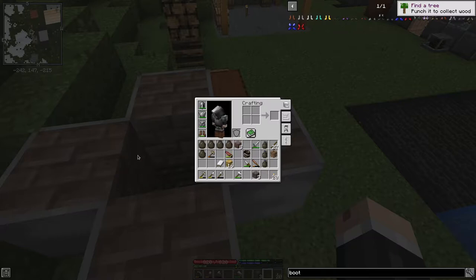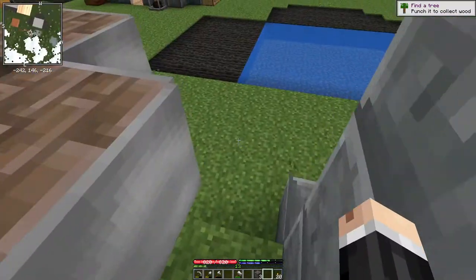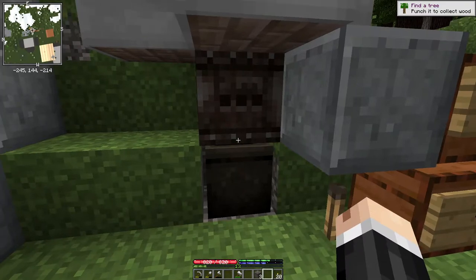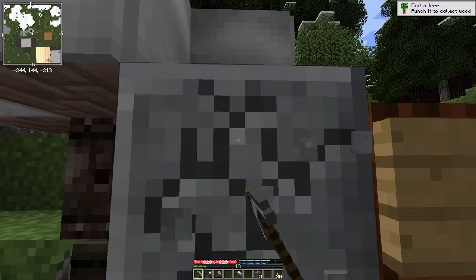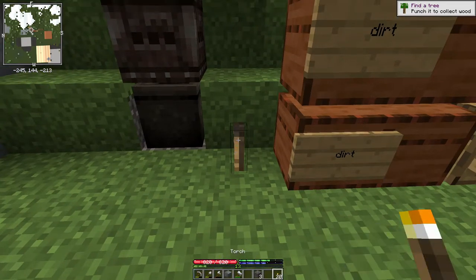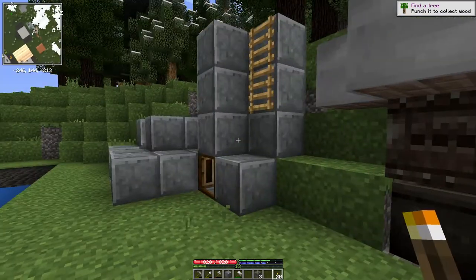For each of those extra levels I'll need to make another 12 iron sheets, so I'll do that some later time. Beautiful as this is, it's still not complete — there are a couple more pieces to add. But before that, I no longer need this block to protect the torch from the rain, because these sheets are actually in the block above and will block the rain. Makes for a cleaner looking area.